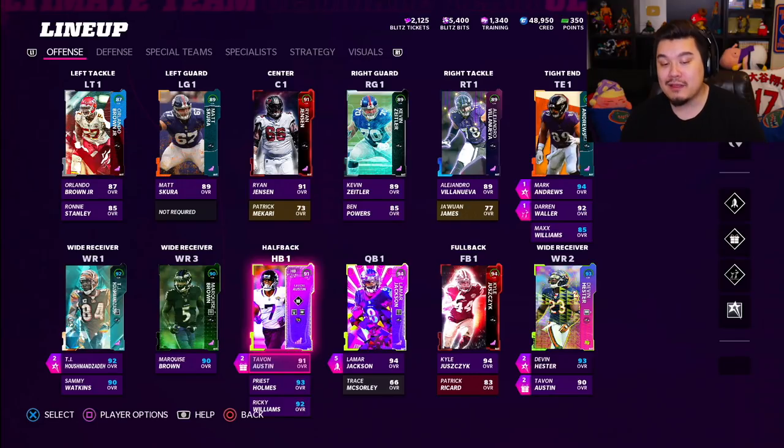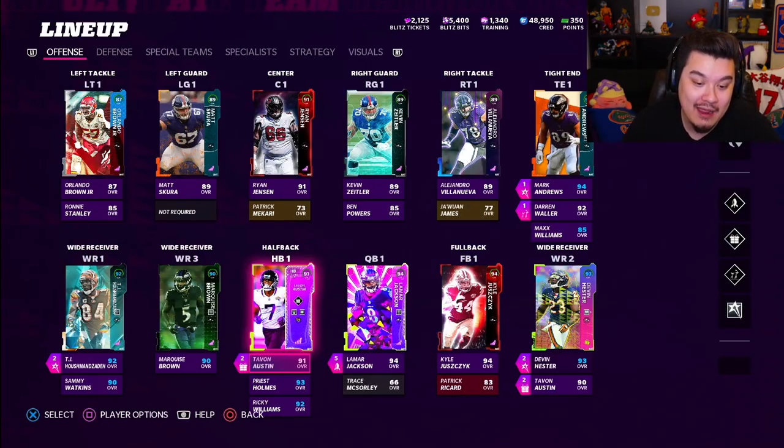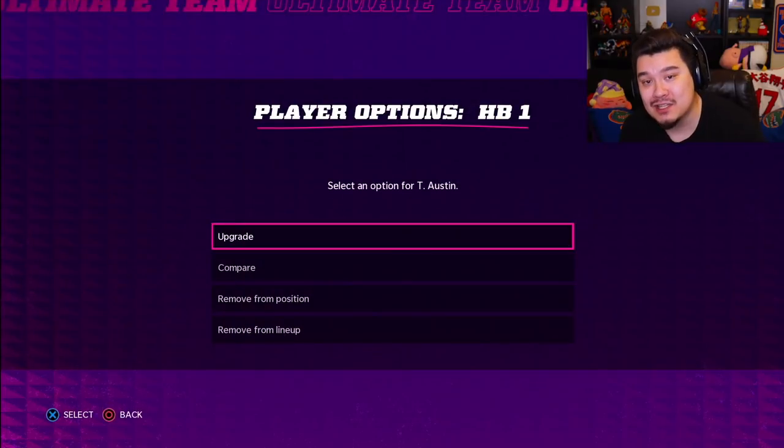I don't think Tavon Austin is anything crazy or insanely overpowered. What I do think is overpowered is Backfield Master — some of these catches should have been picks or dropped. I like Backfield Master a lot and I need more receiving backs in the future. Tavon Austin is fairly cheap, so if you're looking for a budget back, this might be your guy — put Backfield Master on him and he's nasty. That's it for this video.